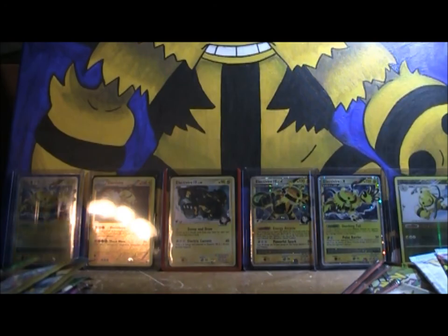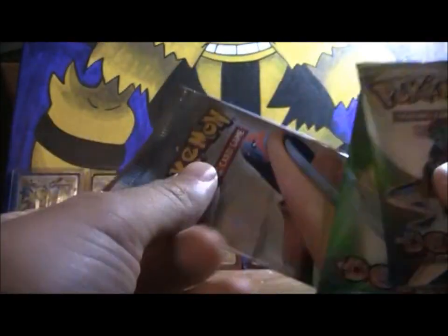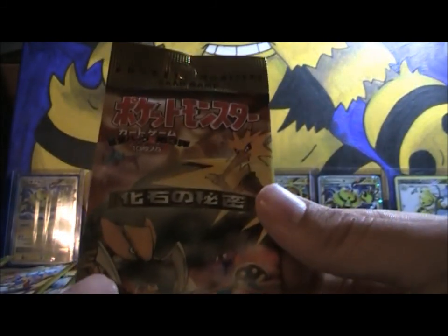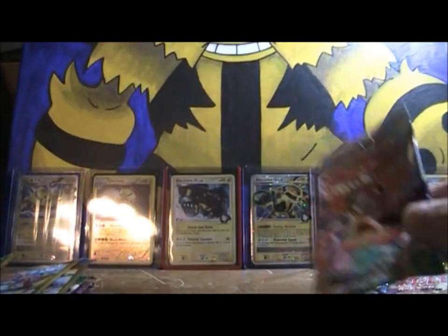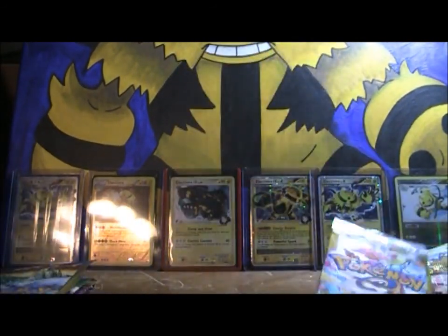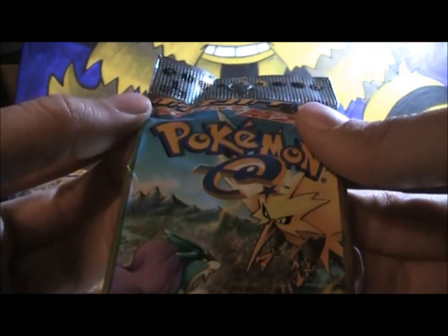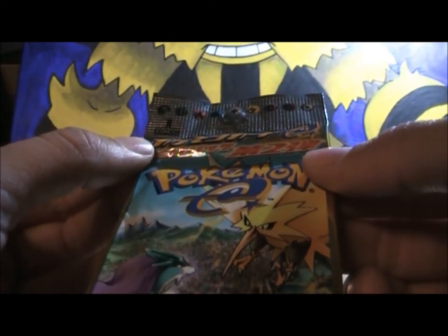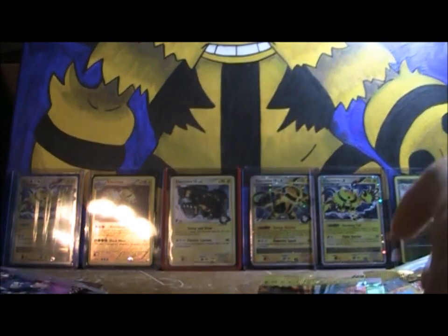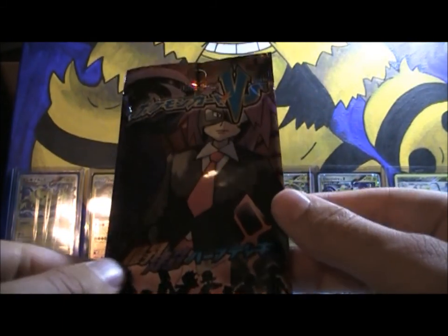Now these ones are EX Deoxys — it's got the Rayquaza and Deoxys, which are really cool. Then we got a Japanese Fossil, Japanese Base Set, Japanese Jungle, Japanese E-Series 1, Japanese E-Series 3, and then Japanese — I don't know which one this is, maybe E-Series 2 or E-Series 5. When it comes to Japanese I'm not very good. Gym Challenge, Gym Heroes, Team Rocket, VS, Psychic Fighting — that's really cool.